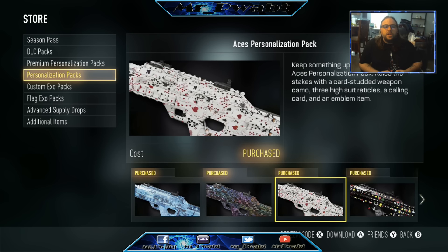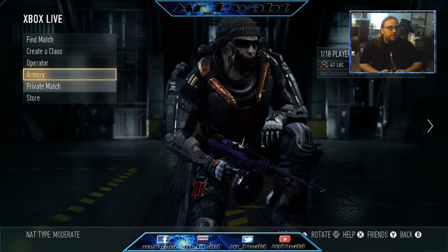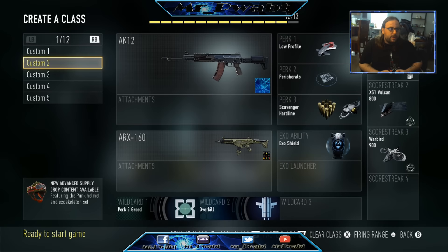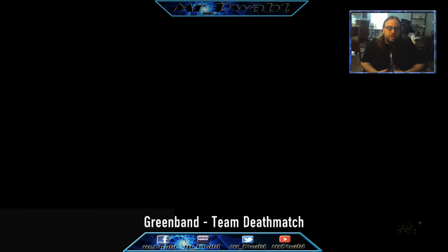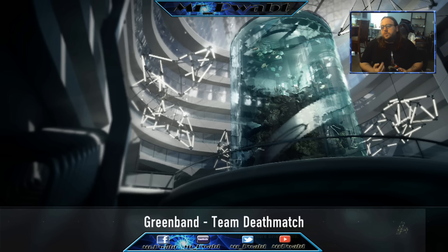We have the X-Ray, the Disco, the Aces, and the Jackpot. Let's break this down. First we're going to go to private match. I'm going to try to get out in the sun to show you guys what the camos look like. I'll show you all the emblems and reticles and all that, so don't worry — we'll get to that once this thing gets loaded.